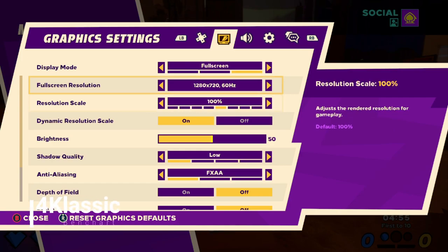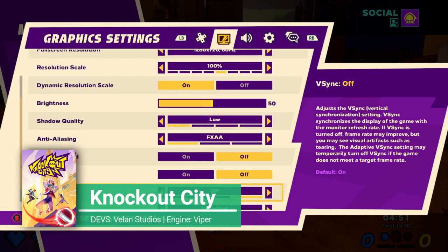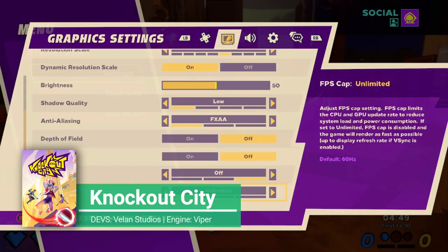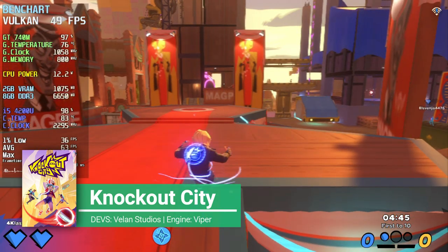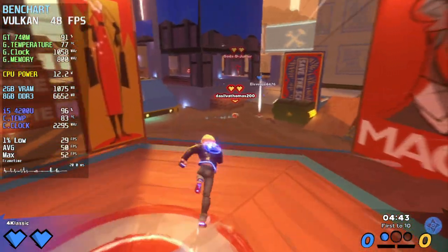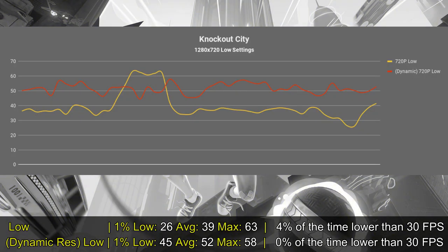Hey boys and girls, welcome to Benchart. I'm 4 Classic and welcome to Knockout City, a game developed by Velan Studios using their Viper engine. Today I'm testing my GT 740M, which should be equivalent to a GT 920M, and I'm running the game at 720p on the lowest settings using dynamic resolution scaling.